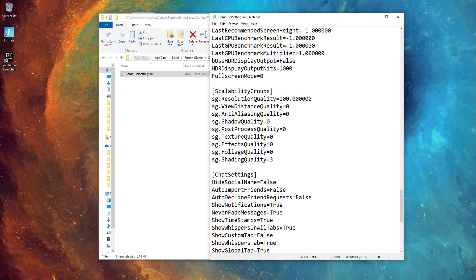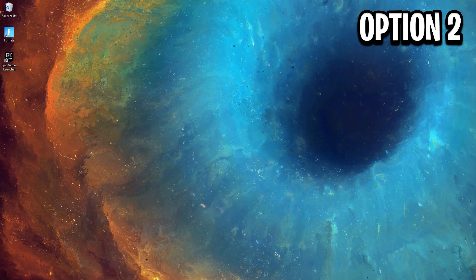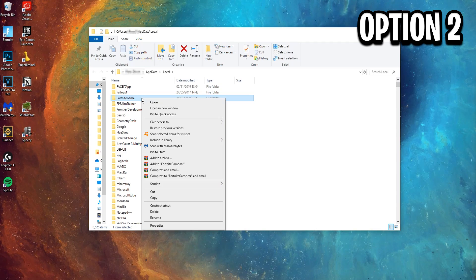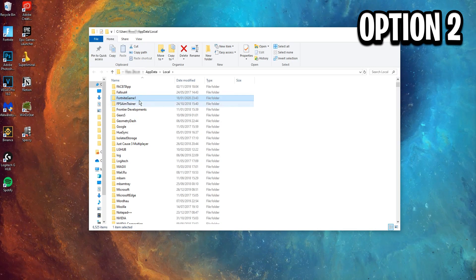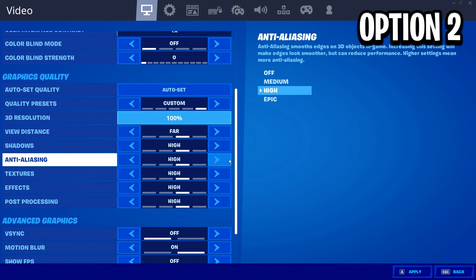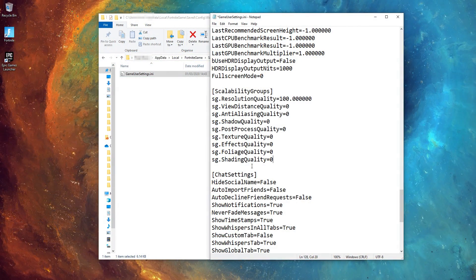If you don't see the ShadingQuality setting, which some of you might not, you have two options. The first option is to manually add it in yourself by just typing in the code as shown. The second option is to reset your Fortnite config completely. To do this, close Fortnite and the Epic Games Launcher, then locate the Fortnite game folder, right-click it, and rename it by adding a number 1 to the end. When you reopen Fortnite your config will be completely reset. Don't worry — it only resets your graphic settings, which you'll have to redo. Your key binds and other settings are saved on the cloud.